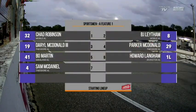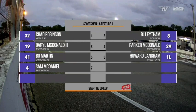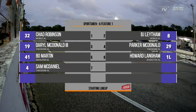Starting in row two we got the McDonald family. On the inside is number 19, that's Daryl McDonald the third. Starting in fourth we got number 29, that's Parker McDonald, both out of Theodore. Back in the third row, inside from Saraland, the veteran 41 driver is Bo Martin. Outside of the third row, number one is Howard Langham. Rounding out the field in row four, the number four, that's Sam McDaniel, also from Theodore.